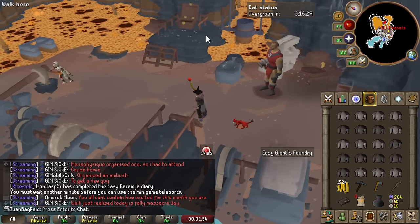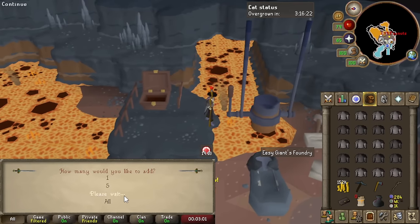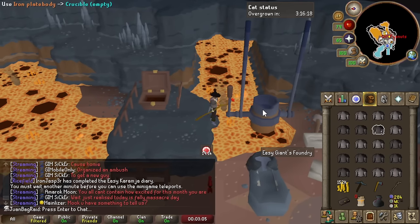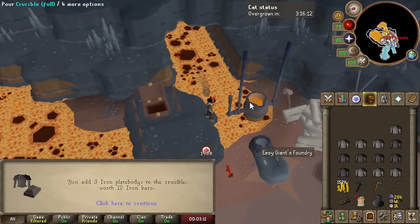If you want to do hybrid amounts of items, you don't want to just do all iron or all steel. We're gonna put in 4 of these and 3 iron plate bodies — just gotta make sure we put in the right amount. This should be exactly 28, as you can see it fills up.